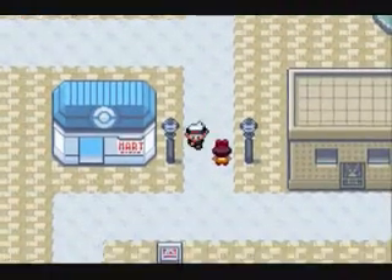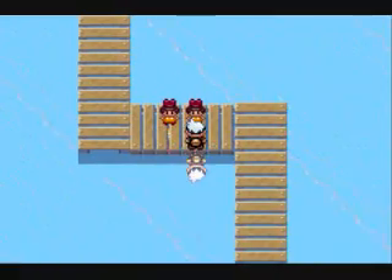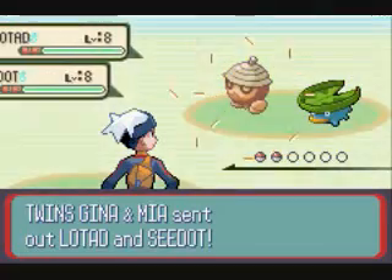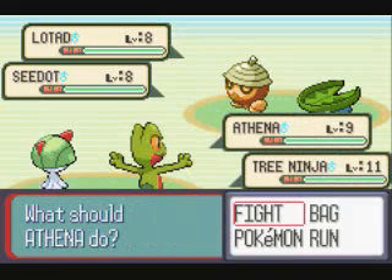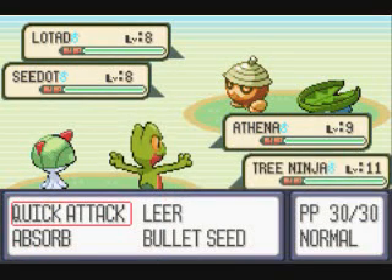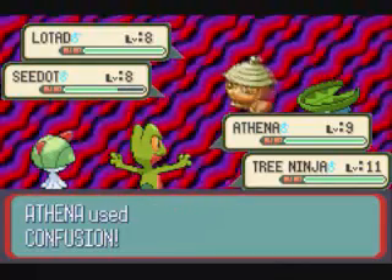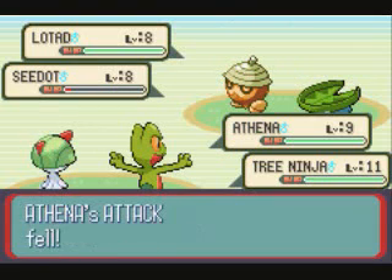I'm going to go back to that double battle which we skipped over last time because our Ralts was dead, so we're actually going to fight these people now. This is the first double battle ever in a Pokemon game — double battles were not introduced until Ruby and Sapphire. If you don't know how double battles work, they're kind of easy to figure out. Basically you just choose a move with both of your Pokemon and decide who you want to attack. My strategy in double battles is always to go after one Pokemon at a time, because if you can knock one out, it's a two-on-one battle, which is a lot easier.